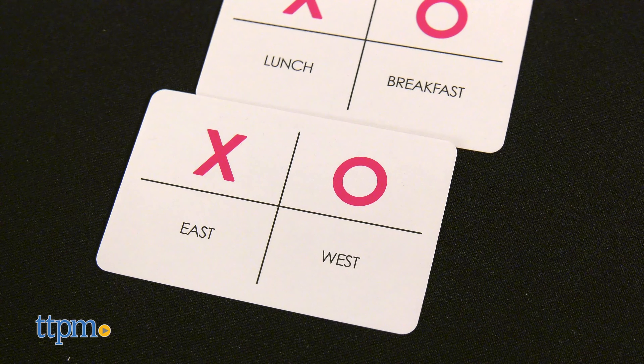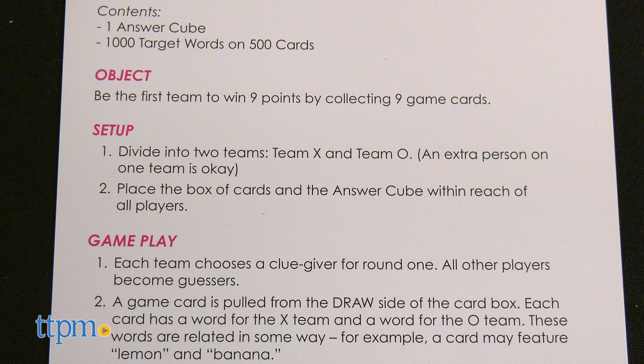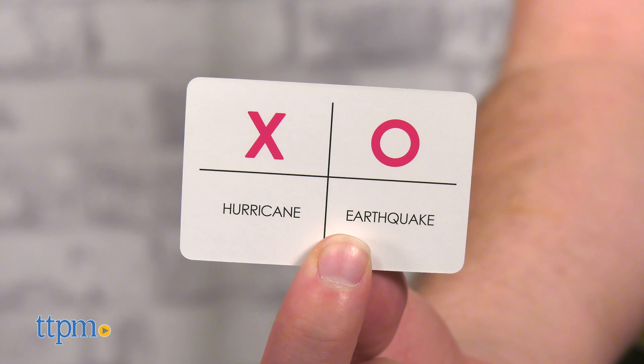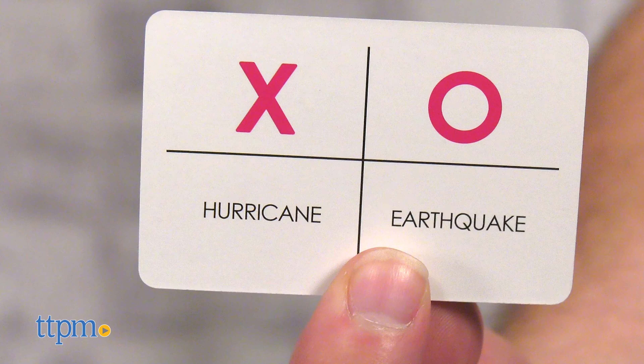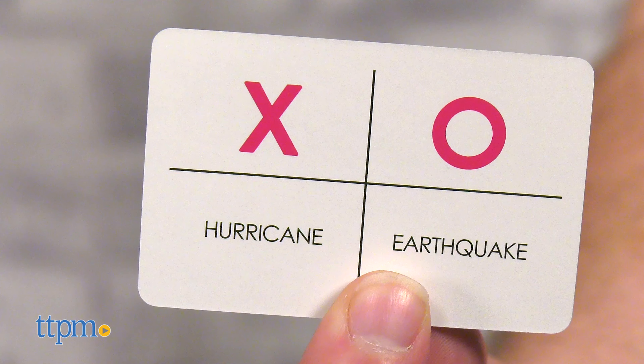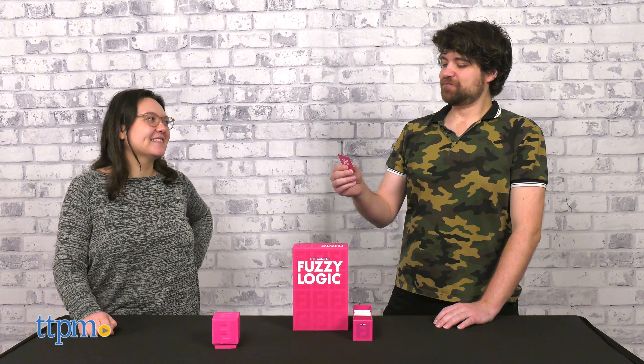Next we have Fuzzy Logic. Players split into two teams, X and O. One player from each team is chosen as the clue giver, and the rest are guessers. Both clue givers draw one card and look at it. Each team will have a different word, but the words will be closely related in some way. The clue masters then take turns giving one-word hints to their team, but within earshot of the other.